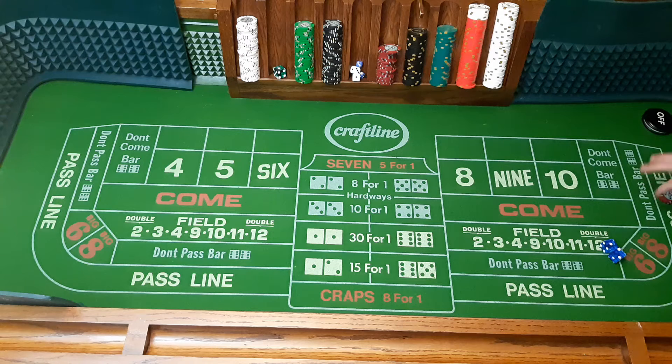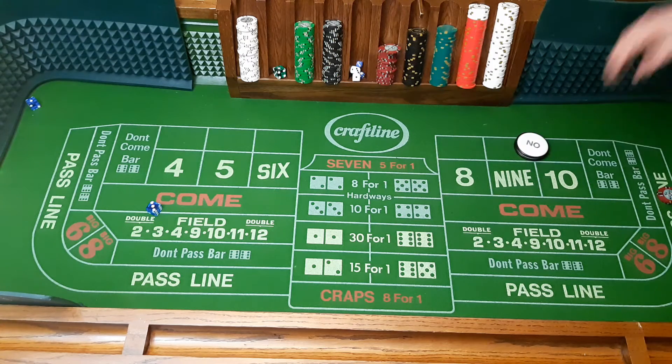Now we play a third pass line bet, which leaves us 2 more to go. We're going to come out and see what we get — and we get a 4. So the point is now a 4.